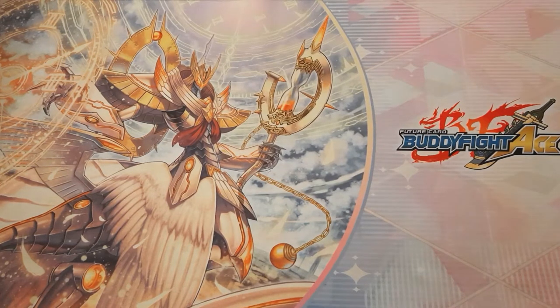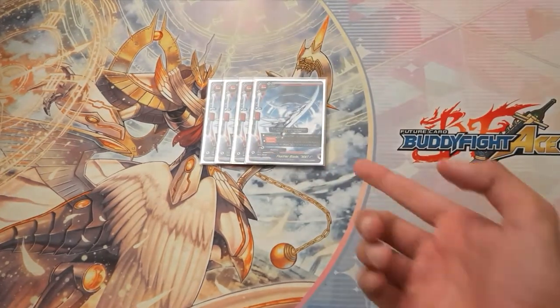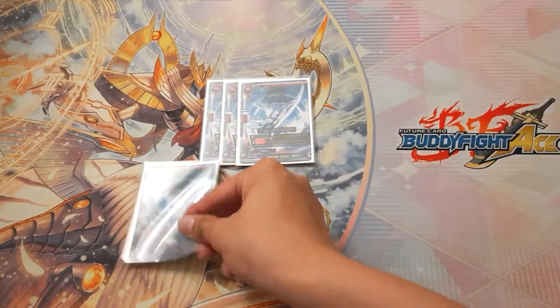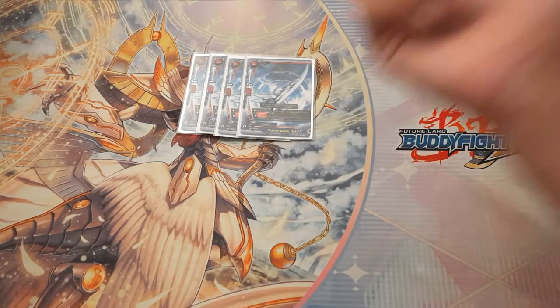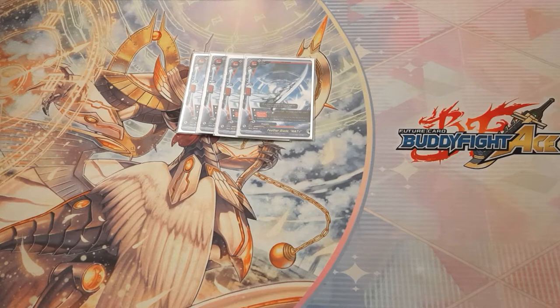Now let's go on to the items, because in this deck items are very important and we play many of them. First off, four copies of Mat-Eye — possibly the strongest item. In a soul of a weaponry link unit, you gain a crit, penetrate, and 3k power. Its counter ability lets you put it into the soul of a MAT and draw a card if it has weaponry link. Mat-Eye is also a core engine of the FTK because it increases crit. Usually you just need two of him and Haruka to go into the FTK and win. We play four because it's a free draw one.